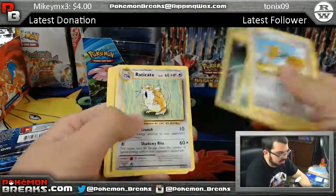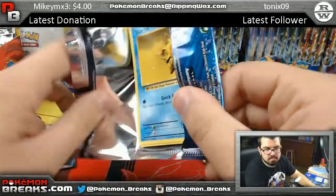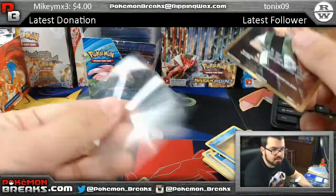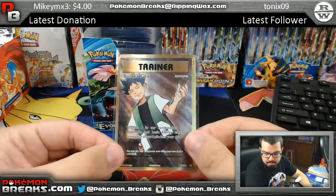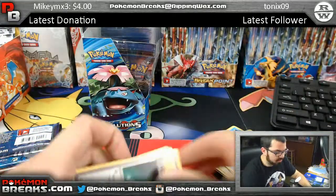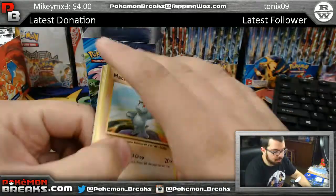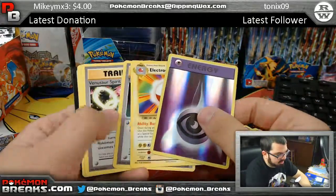Maintenance reverse, Raticate regular rare. New reverse - Brock's Grit full art! It's a minimum of five packs that you can get - that's what it states on the website. There's a 50-50 chance of getting six. One out of the six people will end up getting a pack of Base Set. You've got a Psychic Energy and Electrode.